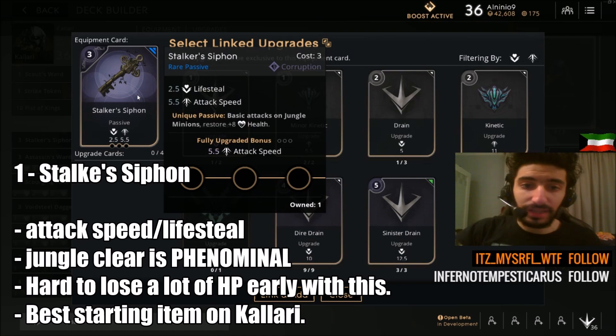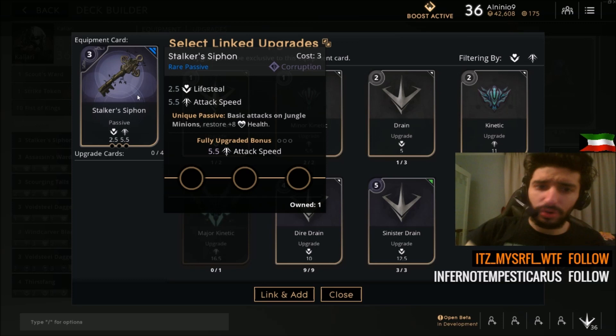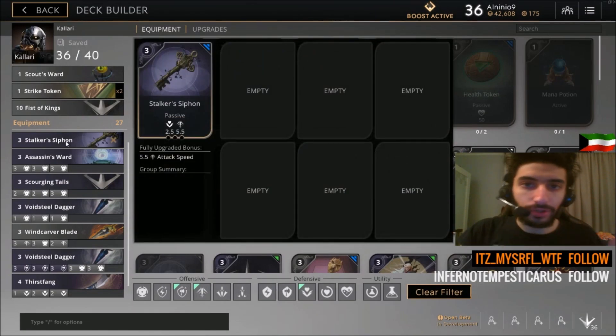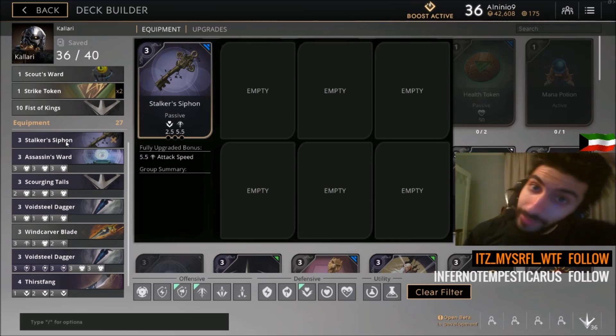Your first item will be Stalker Siphon. This gives you attack speed, lifesteal, and on basic attacks against jungle minions it restores 8 health. So on top of the lifesteal, you also restore health for every basic attack you do on a jungle monster. Absolutely grab this as your first item — it is a rare passive but absolutely worth it. This is a card that will help you sustain the jungle.